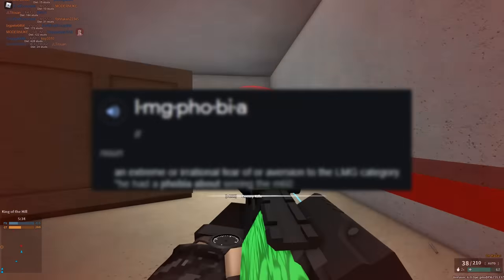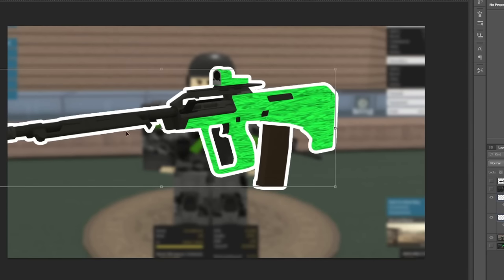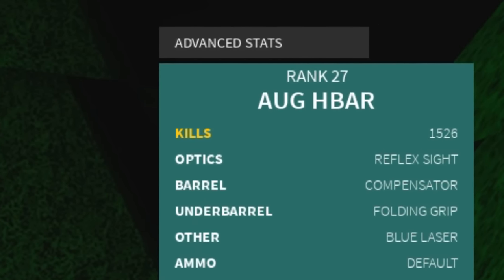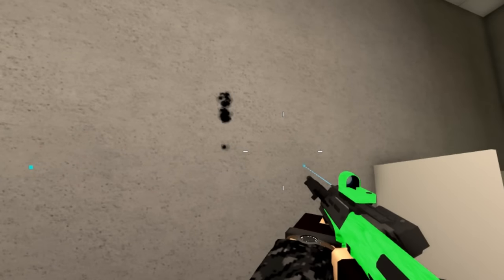For a bit of context, if you have LMG-phobia and you've never wandered into the LMG tab — the AUG H-Bar is an AUG scaled up, but with still the same tiny ammo type, and unlocked at just rank 27. With only a few attachments, you can also have the tried and true no-recoil setup, which is already pretty nice.